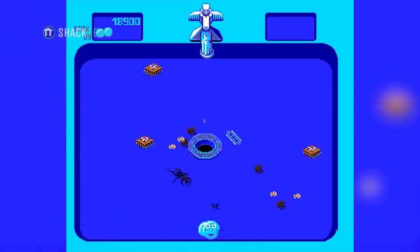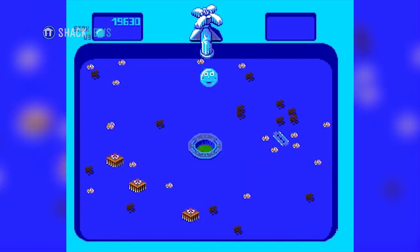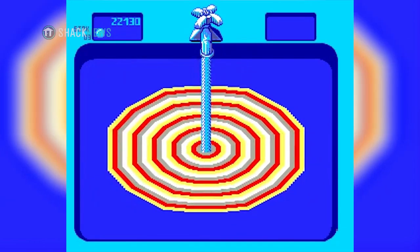Once you achieved a certain size, this would allow you to bump into certain things, like brushes and sponges, preferably into the drain for extra points.